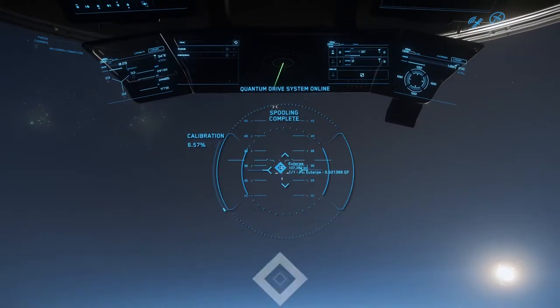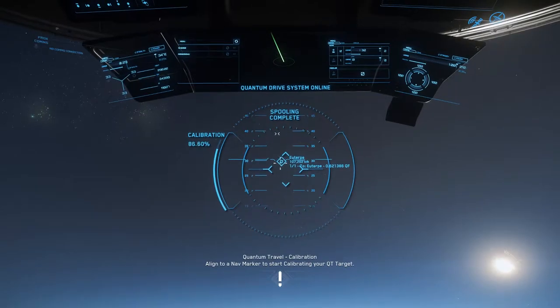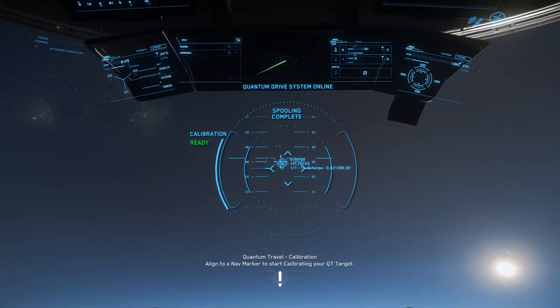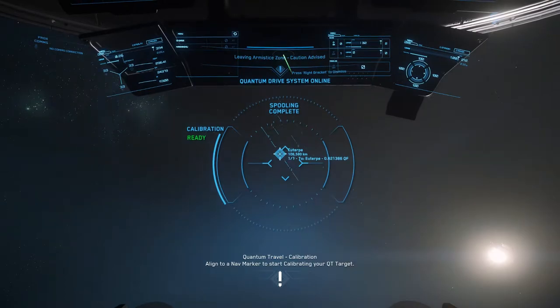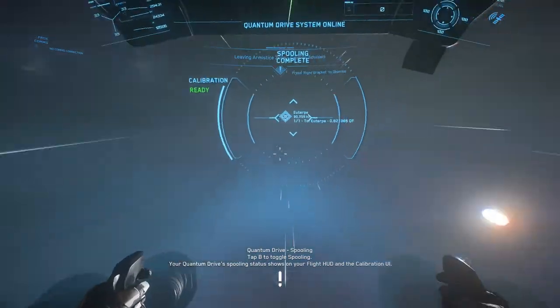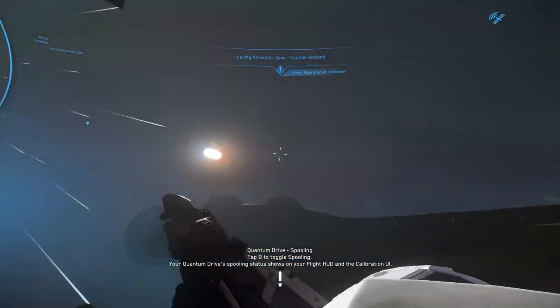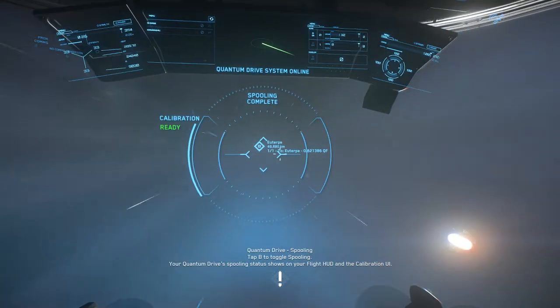We're out of the atmosphere now, so if I click B it starts the quantum drive spool - which is obviously what we want. That's ready, so if I click and hold B - boom! It starts the process going. Like being actually in hyperdrive. This is so pretty.